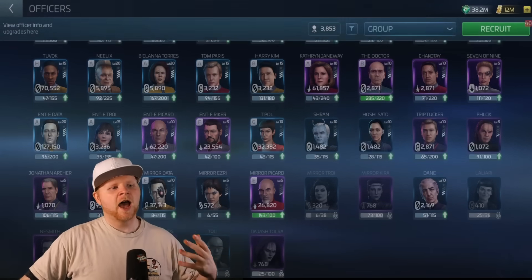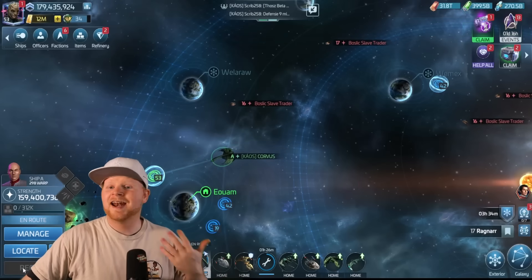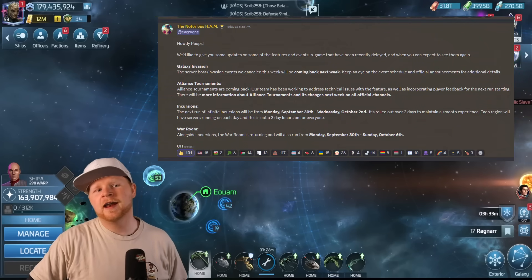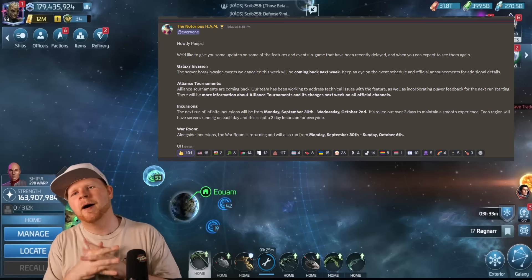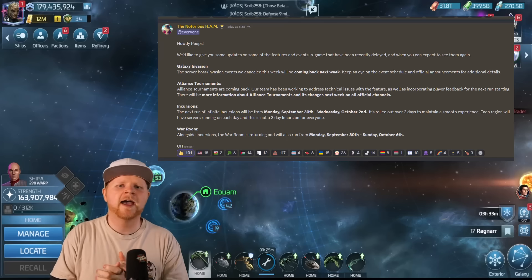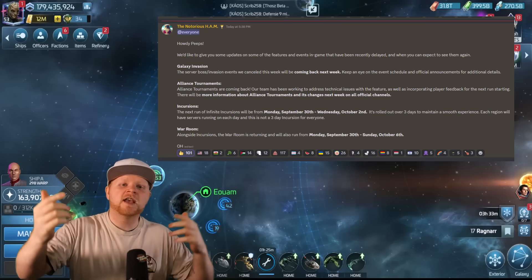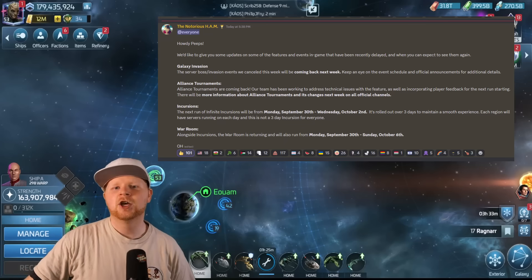Really big fan of the Corvus — have always enjoyed it. I put it as the last 53 for me to collect simply because everybody went Corvus first, and there's a reason for that. Last but not least, I want to finish by reminding you that you've got an announcement for Incursions and Alliance Tournaments. Incursions will be running again Monday, September 30th through October 2nd — you'll have a day each for APAC, EU, and US. The return of Alliance Tournaments is coming very soon, Galaxy Invasion is next week, and the War Room will run alongside Incursions. Hope this gave you everything you're looking for.